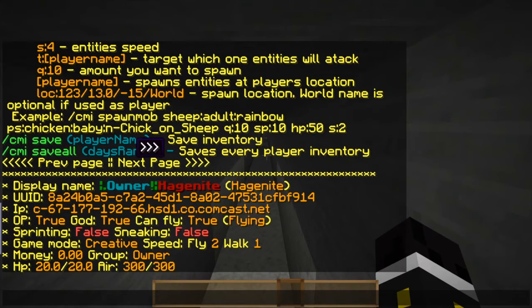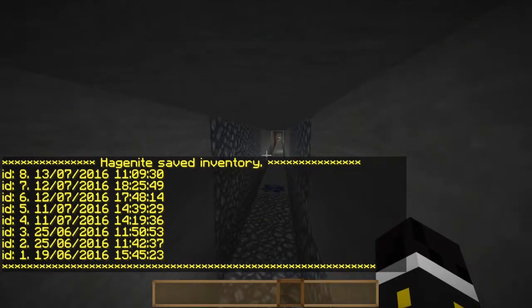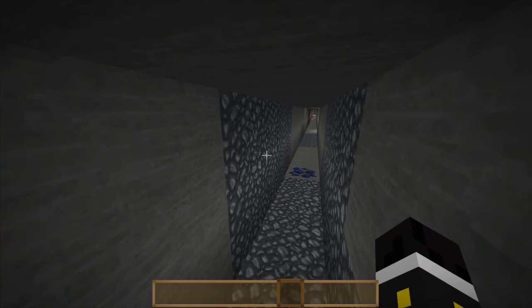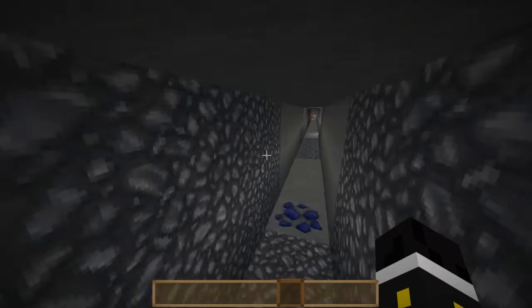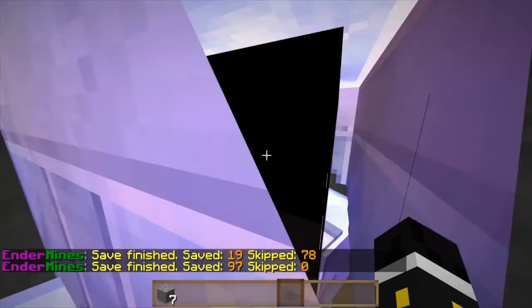Now the save command — you can save cubal's inventory or your own inventory. It saves the inventory and you can view snapshots. Most saved inventories are empty but this one had diamonds. You can click them to see the contents.